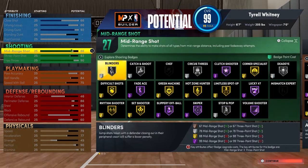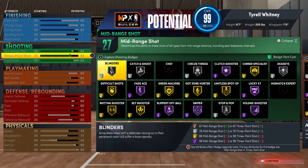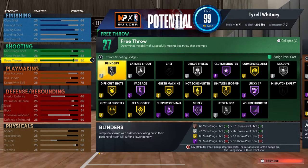Having over a 90 driving dunk lets you get pretty much any animation unless it's a big man animation. My standing dunk is a 25 and my post control is a 25 — I don't do post moves so I don't really need that. For shooting, my mid-range is an 86 and my three-pointer is an 83. My free throw is a 90 — please put your free throw up, I see too many people missing free throws in the clutch. It really doesn't cost you anything.